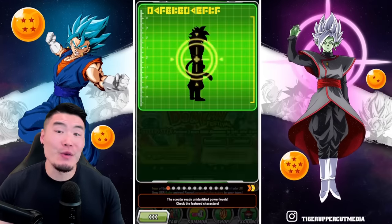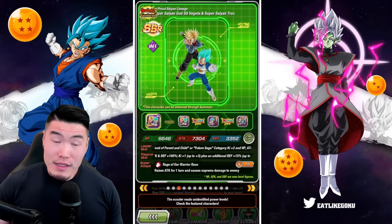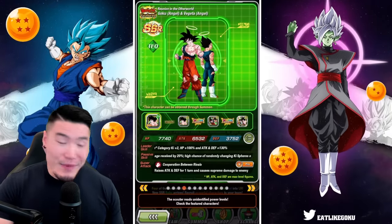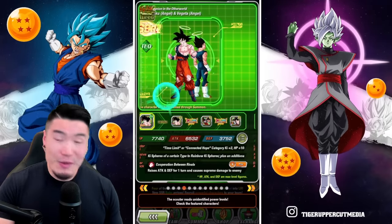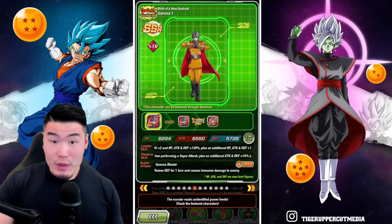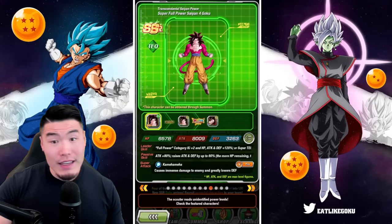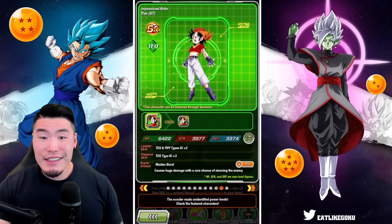This banner is actually amazing for me. Obviously I need the new Goku, I need the Baby, I also need dupes for the Vegeta and Trunks. I don't need those guys, but I do need dupes for Gamma 1, Gamma 2, and Pan. Those other two are already rainbowed so they're done.